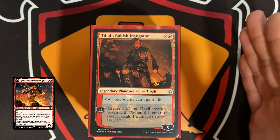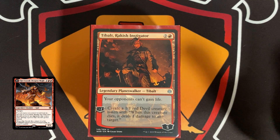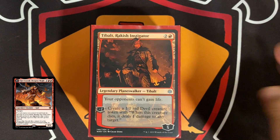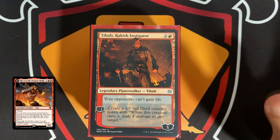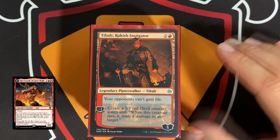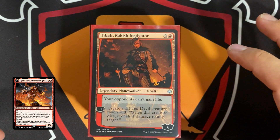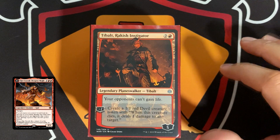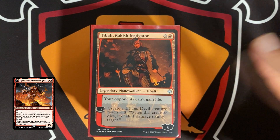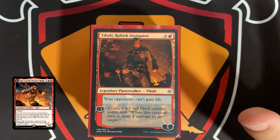I had a Torbrand deck, turned that into a Firesong deck, and now I'm sort of split on my mono red commander deck between this deck and Firesong. This deck is a lot of fun — it has the potential to deal about 60 or 70 damage to each opponent by turn six or seven.